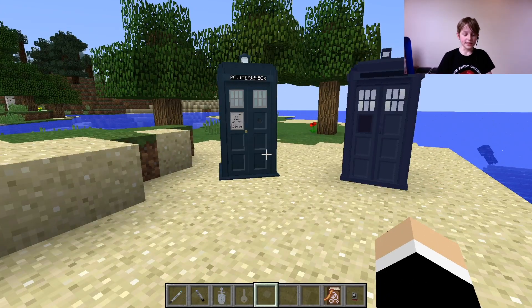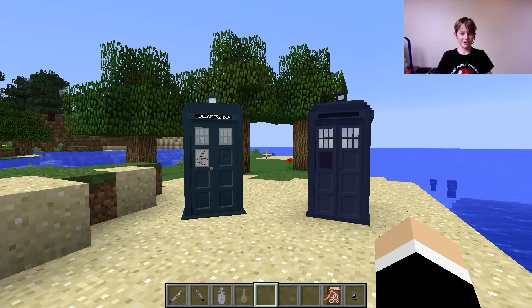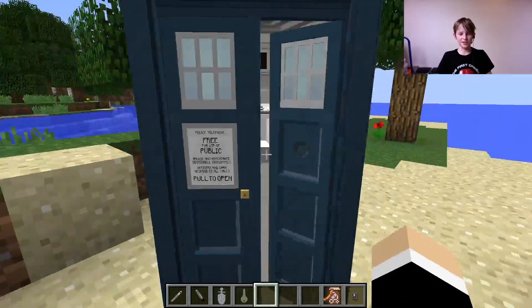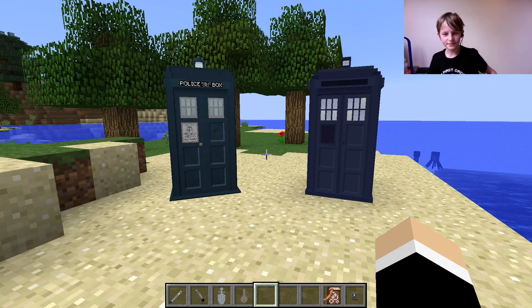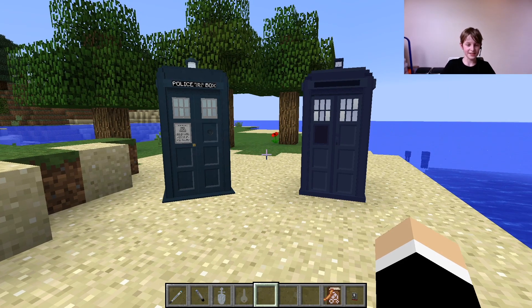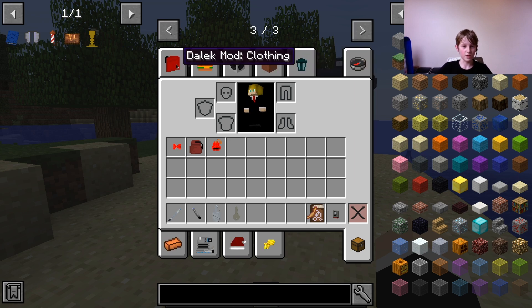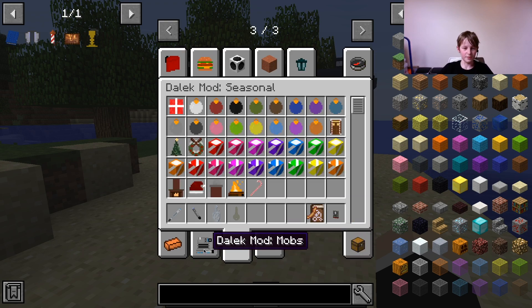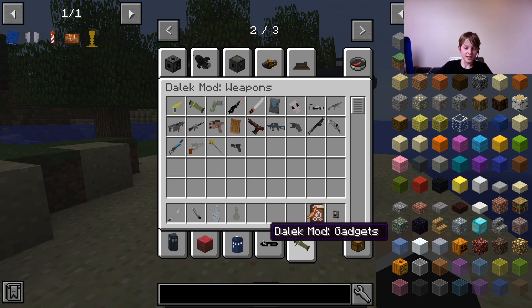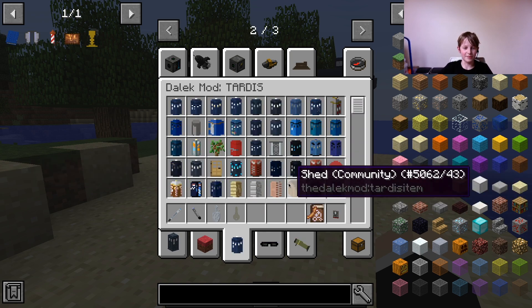My thoughts: I know my whole channel is basically based around it, but I still have to go with the Dalek Mod — it has the advantage of time. The TARDIS is a time machine! It's been worked on for years, so we've got tons of tabs: clothing, food, TARDIS blocks, blocks, decorations, misc, seasonal, mobs, items, weapons, gadgets, and there are like a billion TARDISes available.